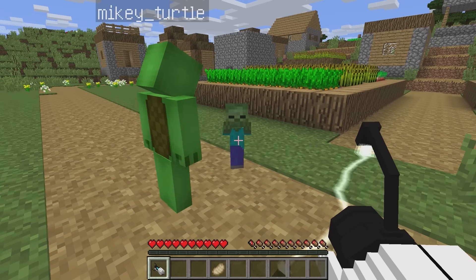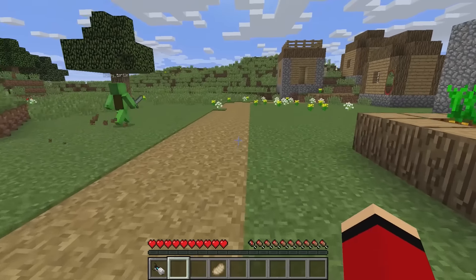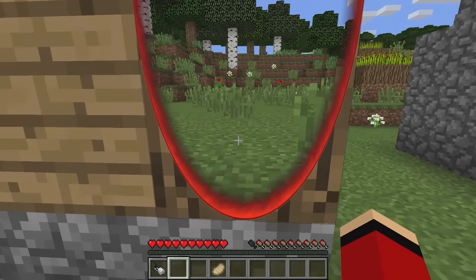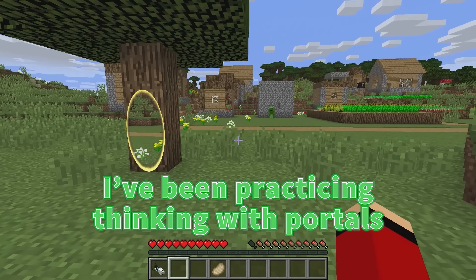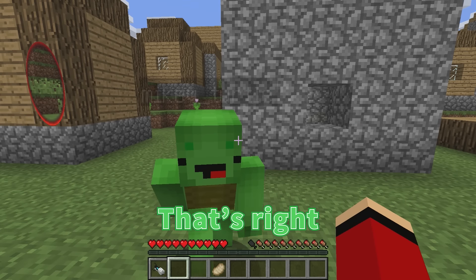Hey, you ruined my big entrance! Take this. Get him, Mikey! He's tough. Let's drop him from a high place. Nice job! Alright, where did you come from? Well, see? Oh, I see your portal now — it's over here. Anyways JJ, I've been practicing thinking with portals. So you've gotten even better? That's right.